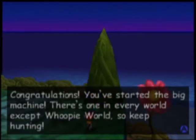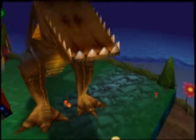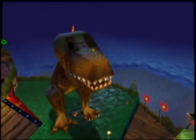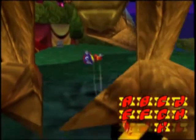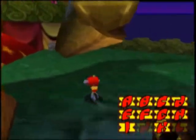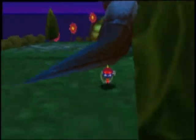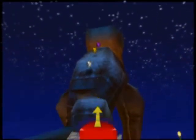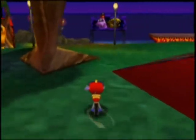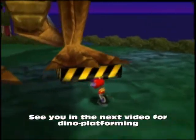Congratulations, you've started the big machine. There's one in every world, except Whoopi World. So keep hunting. Hulk, I am Reptar. Here we go. Letter I — two more to get. Now, there are a couple coins up there, but we cannot really reach them. One, the tail is whipping too fast, and two, it's too much trouble. It's way too steep. The only way up there is through here.